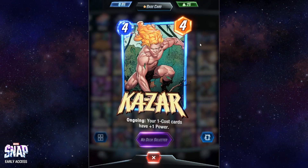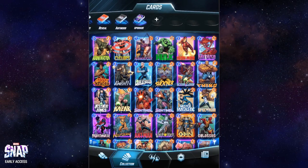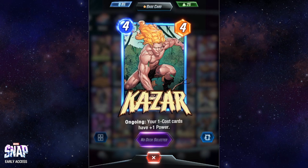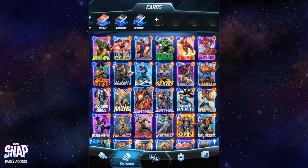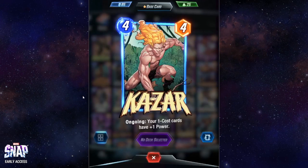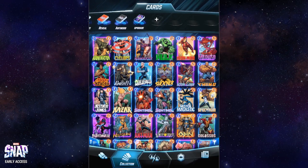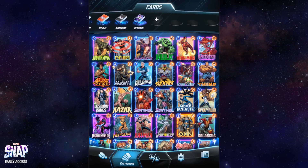Kazar is a good card in combination with one-cost cards. If you play many cards that cost one, you definitely want to play Kazar with them because its ability is to boost all cards that cost one and give them an extra level of power. You could play it with Misty Knight, Quicksilver, etc. I've seen many people using Kazar and one-cost cards effectively, especially in pool one. Still, I prefer Jessica Jones over Kazar — they cost the same four energy — but Kazar is still a good card.